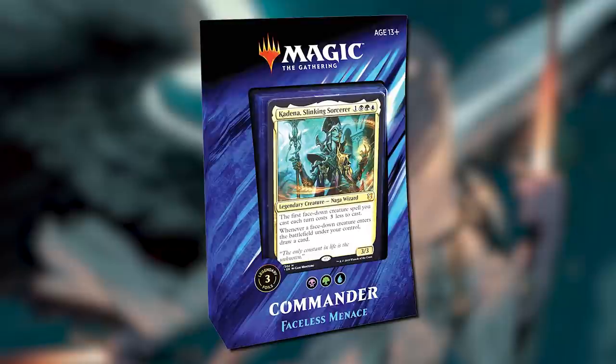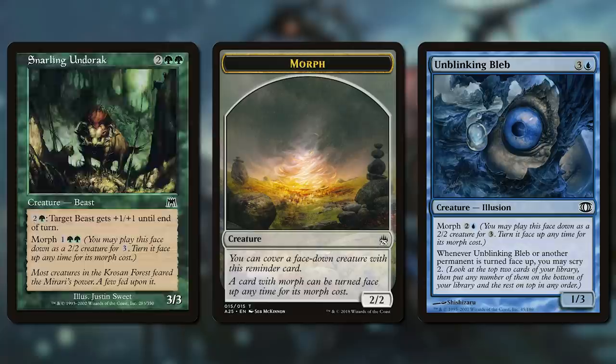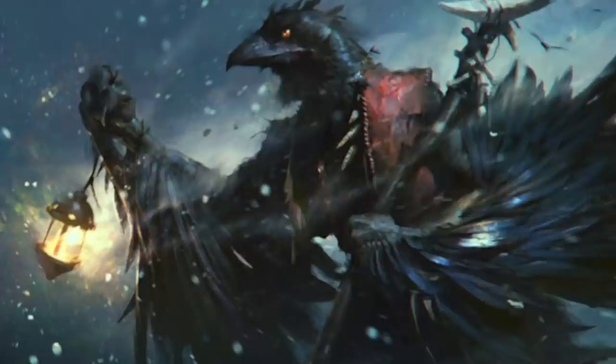Let's start with the positives around Morph. First of all, bluffing is a lot of fun, and Morph really lets you do that. Is your face-down 2-2 a mere Spine Basher, or a Silent Specter in waiting? Your opponent has no way of knowing, especially for an experienced player who knows the Morphs out there. There is a ton of fun in this element of the mechanic.